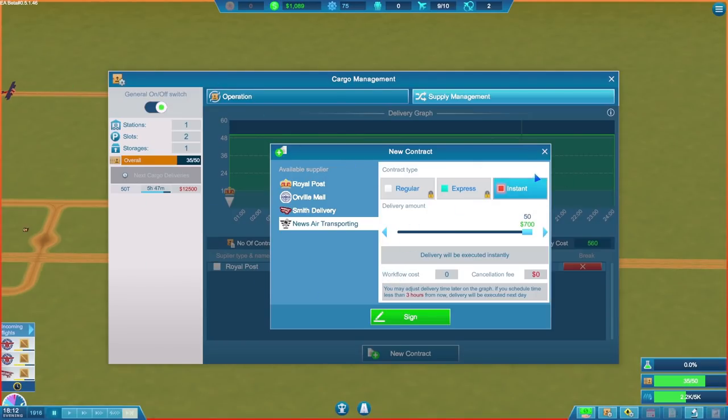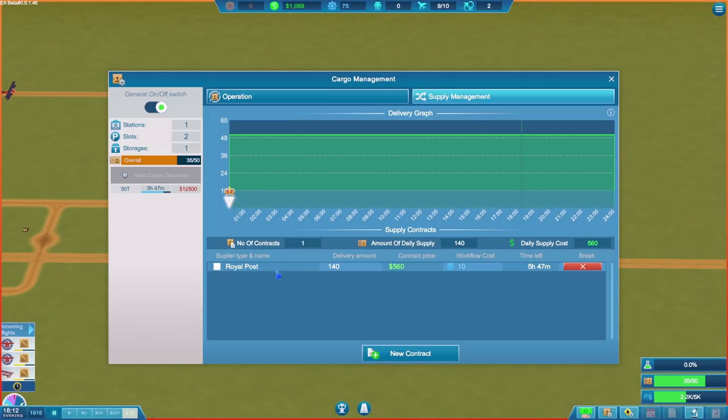That got delivered — it's a bit expensive but it got stuff moving again. Then in my infinite lack of wisdom, I cancelled the Royal Post contract where they were going to deliver 50 bits of cargo at midnight, thinking we might as well get a new contract set up with 140 bits of cargo to keep us going for days on end. In my mind that was perfectly sensible, but it's now become apparent — and many people in the comments pointed this out — that we can't accommodate 140 bits of cargo because our cargo capacity is only 50.